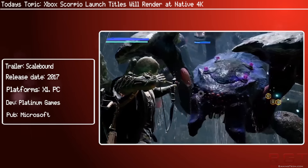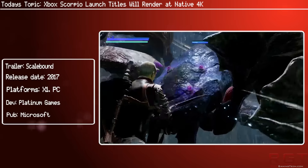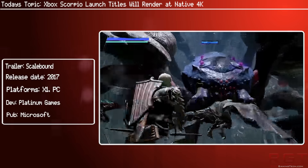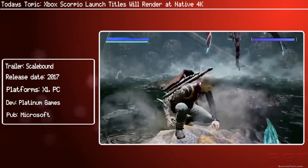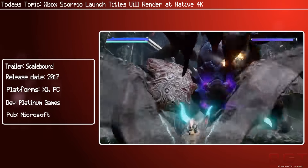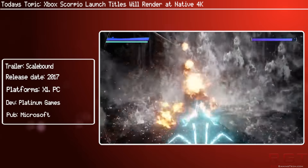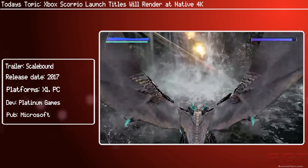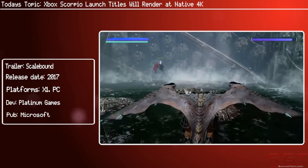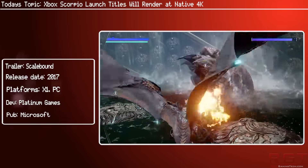Now, I know some of you are thinking: 6 teraflops, native 4K does not compute. Well, there's a few things we need to keep in mind. They're most likely targeting 30 frames per second with this native 4K, or there's going to be a little difference in visuals such as lighting and shadows — it will possibly be texture only with higher resolution rendering. However, it is most likely using a version of Polaris and Vega, which does mean it might be a lot faster.